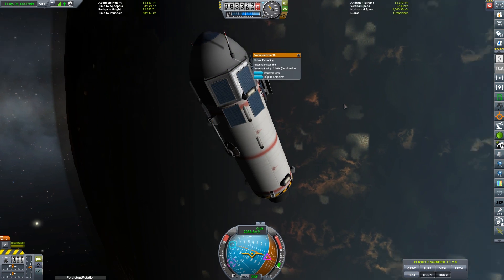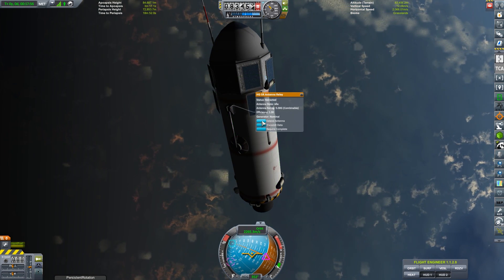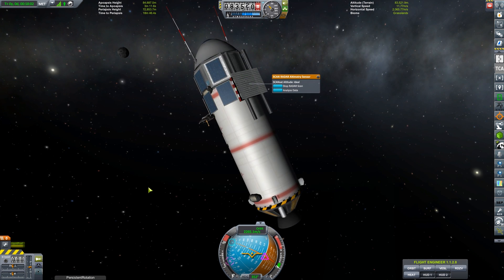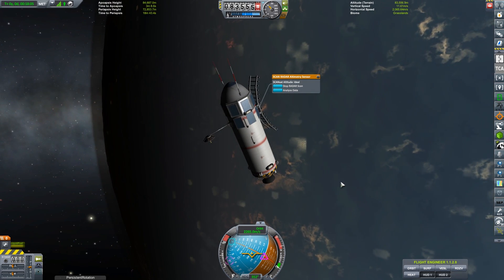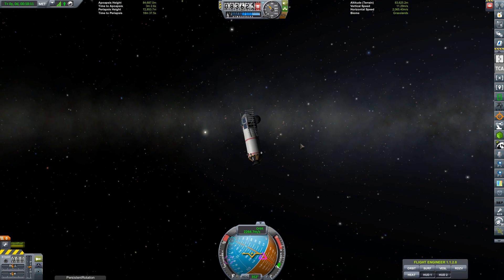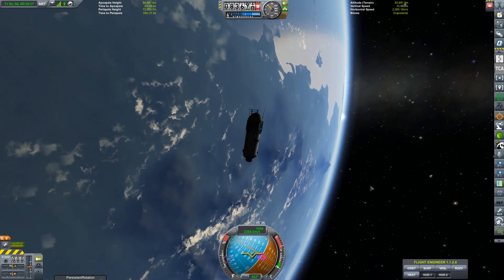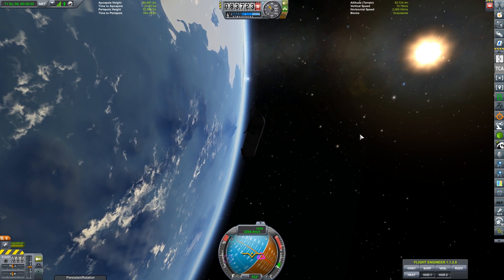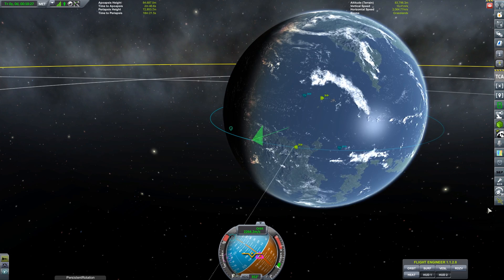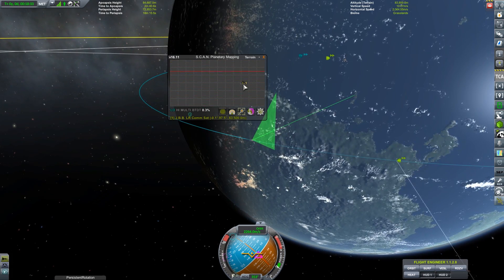The idea is to have the main crewed capsule rendezvous with the space station in orbit, transfer to the transfer vehicle, then have the transfer vehicle complete the trip to the Mun or Minmus. The lander detaches, Kerbals go to the surface, return and re-dock with the transfer module, return to the station to be refueled, and the return vehicle makes its trip back to the planet. It's a bit more convoluted, but I'm trying to minimize what I take out to decrease the cost of each step.